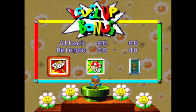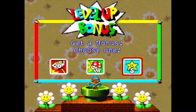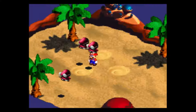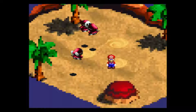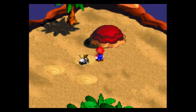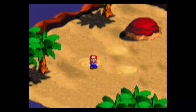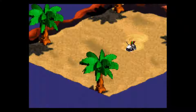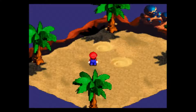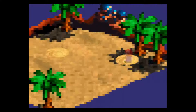Geno leveled up and got Geno Whirl. Geno Whirl is actually kind of buggy in the sense that it can actually take off 9999 damage if you do the action command right. There are bosses and other enemies it works on — it's a bit overpowered. I'm not sure if I'll exploit that.